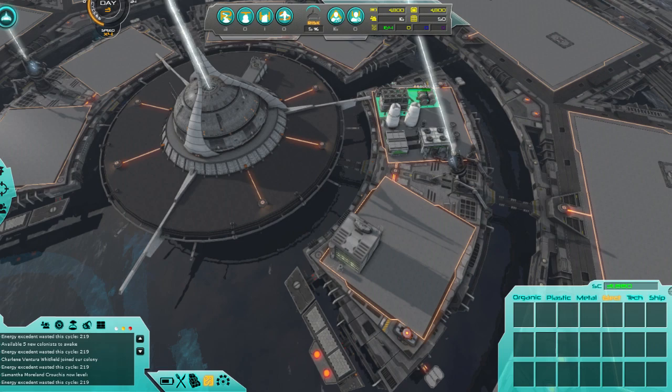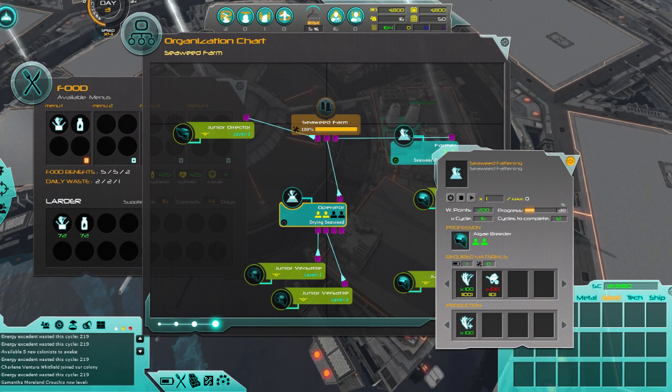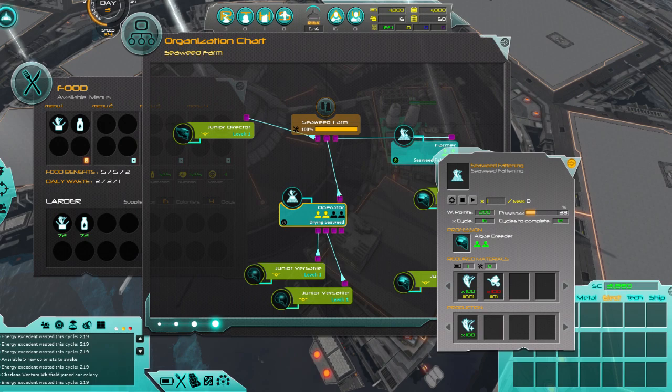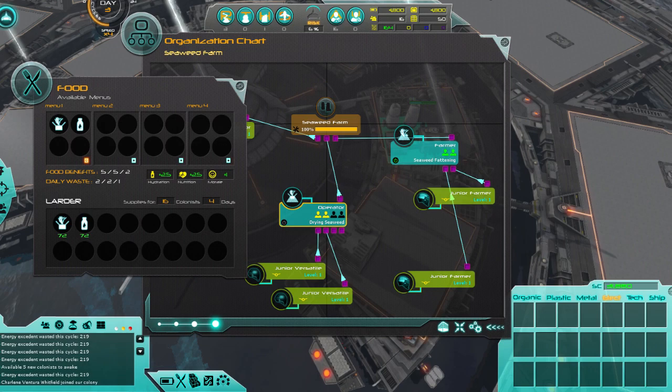We'll probably be fine. I just have to figure out how to food — because we can't do technology, we can't do research. Our food is holding out for four days, but I hope within four days this thing will be done. The seaweed fattening is going — oh shoot, I'm not drying the seaweed am I? I don't have any seaweed to dry. I think this is still going on properly though. Once this is done we'll be able to turn on the drying seaweed, and then we can get more food hopefully. There are cycles — this is 12 cycles, so I guess a cycle is an hour. We've got 12 hours before the seaweed fattening is done. I really wish you could go past speed four, but we've got 48 cycles before everybody starts starving, which should be fine.